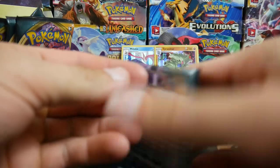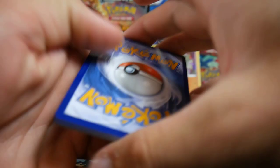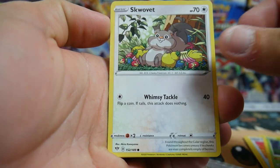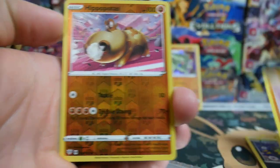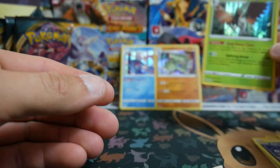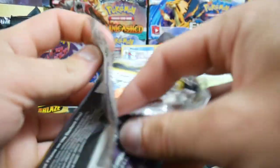Another pack. What will the ultra rare be? Water Energy and Fire Energy — come on, we've got to get something eventually. Cards include Yellhorn, Rowlet, Scolipede, Spinarak, Galvantula, Hippopotas, another Hippopotas, and a Decidueye Holo. What is happening? Three Holos in a row! Also got a full art version of Eternatus or something like that.